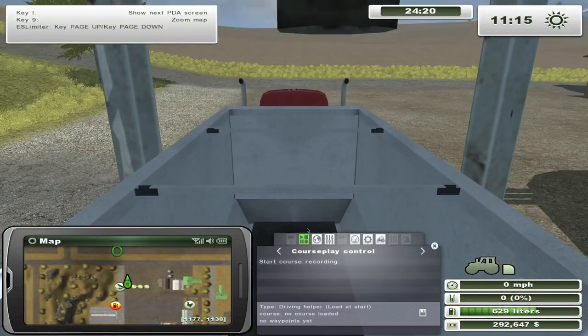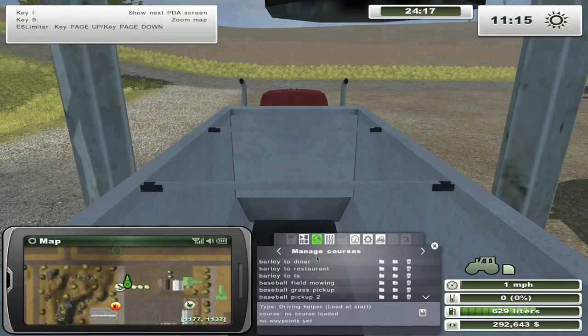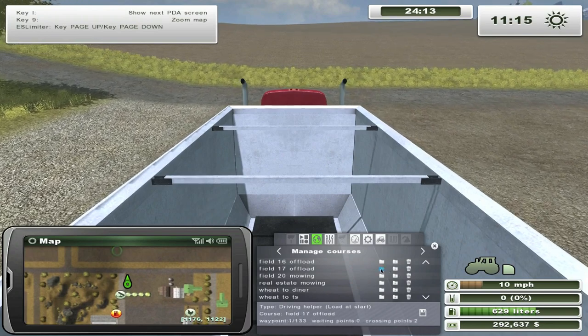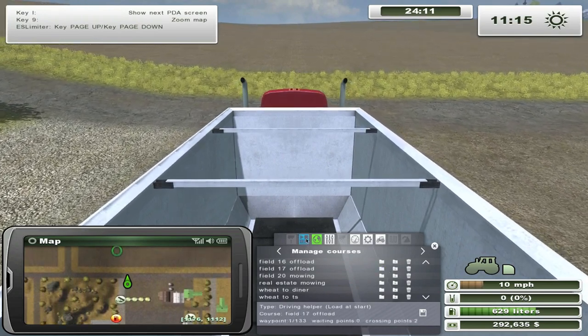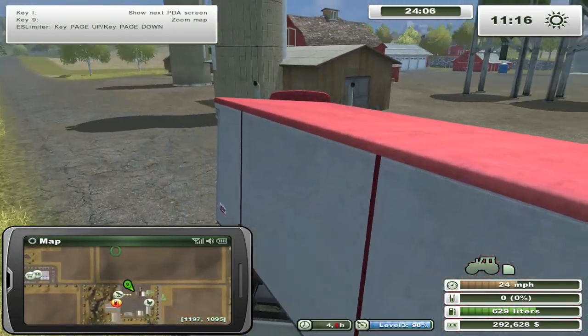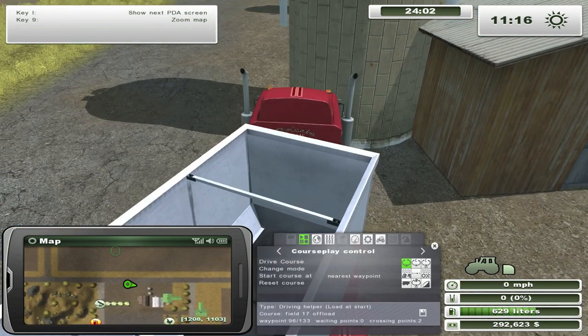I'm gonna drive this guy out — field number 17, he is the offloader for field 17. I'm gonna pull him out here and just tell him to drive the course. Oh no, where's he going? Oh no no no — and he crashed.